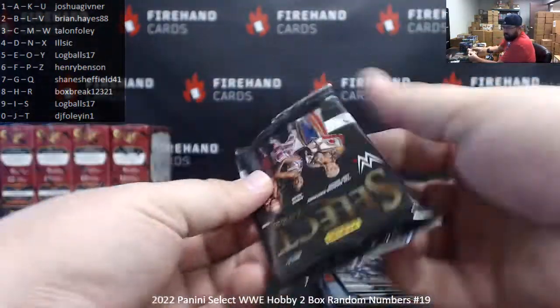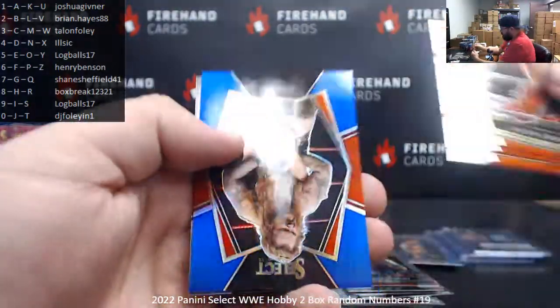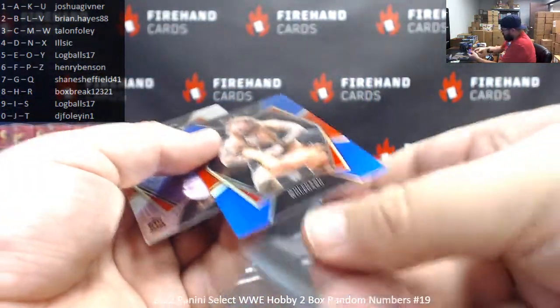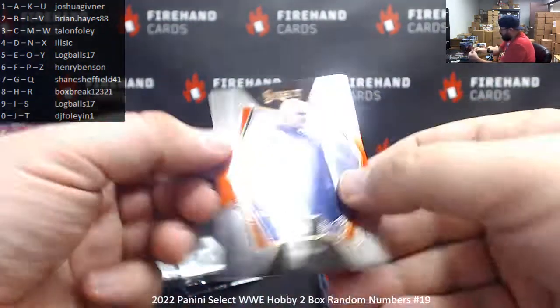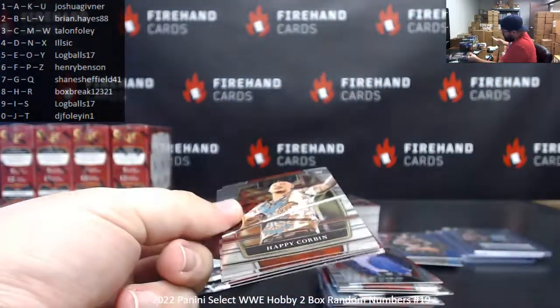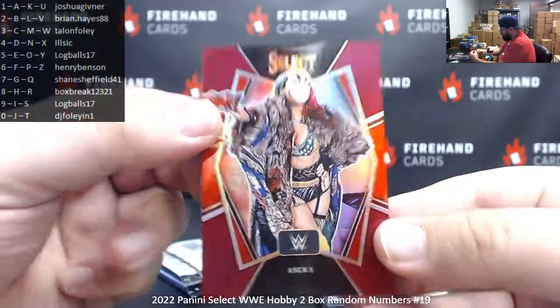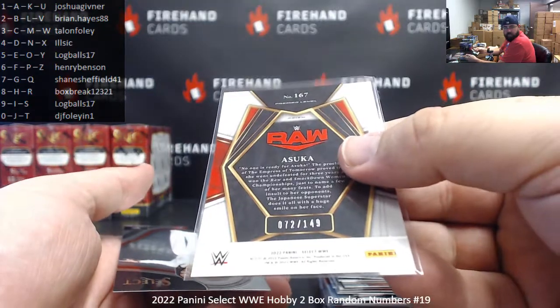Port silver Cora Jade, primary level. Dolph Ziggler, Cedric Alexander, and Rick Boogs. Got a blue prism to 199 — a Wolfgang. Serial number on Wolfgang is 186 of 199 — spot six for Henry Benson. Harlan, primary level. Happy Corbin, Godfather. Hulk Hogan Global Icons. Got a Maroon Prism to 149 of Asuka — 72 of 149, spot two to Brian Hayes.